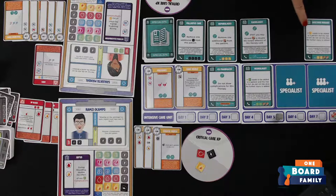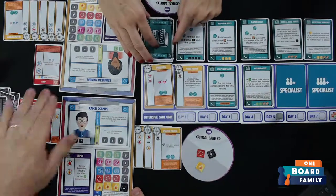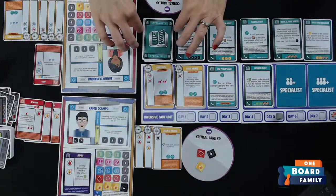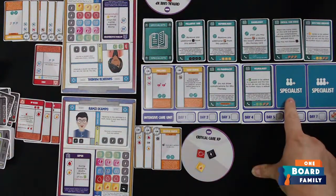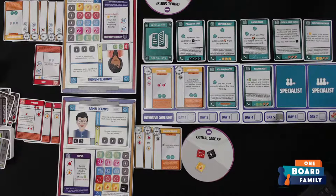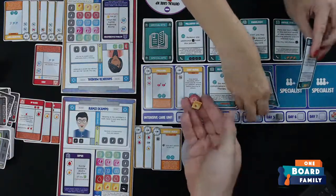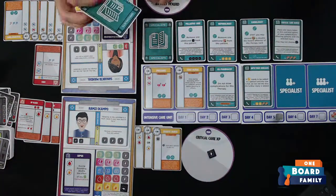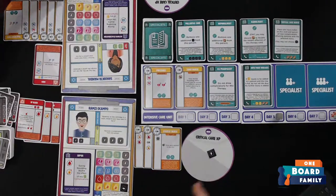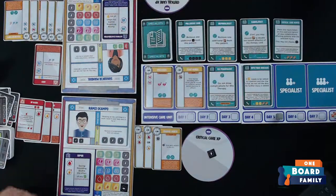We consider swapping out the neurologist since we haven't needed brain injury prevention, and instead recruiting the infectious diseases specialist. We decide to swap the neurologist for a fever-focused specialist who says: 'If a fever needs to be added to a patient and the row is full, do not roll the dice — no further injury added.' That's going to help Ramsey significantly since he keeps gaining fever tokens during rounding. We pay one fever and one wild to recruit them.